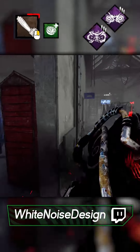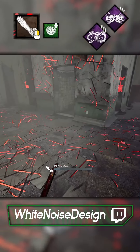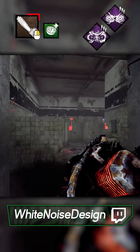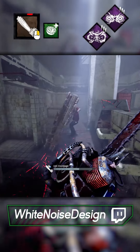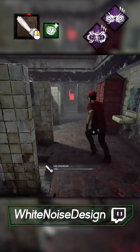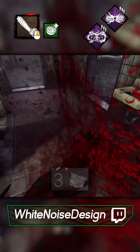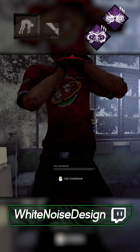Nice work — perfectly timed stun, however it's pushed him to a difficult tile. Smart timing on leaving the tile, although we almost got him. This chase is getting too long now. He's playing really safe with the pallets, not giving me much chance to get him. Finally we get him to panic vault — that's a damaging chase, we'll have to make up for it.